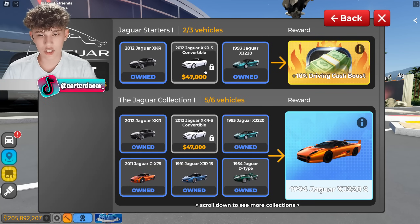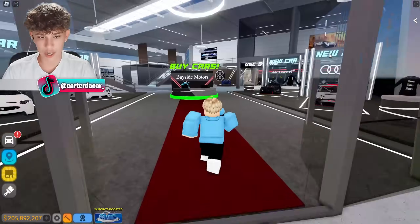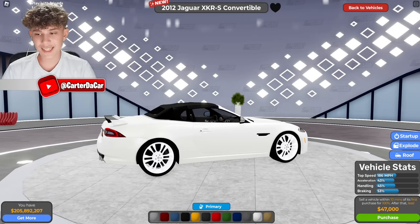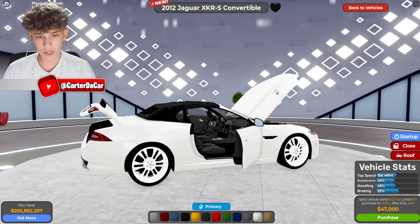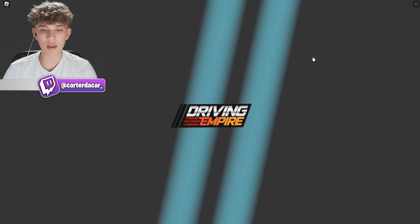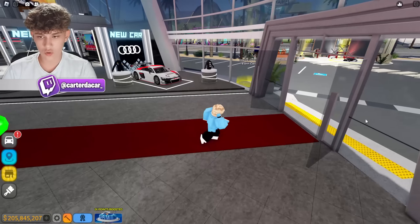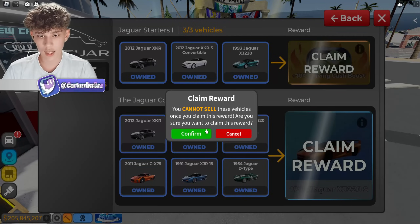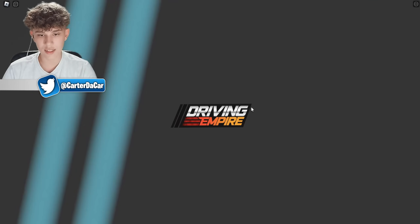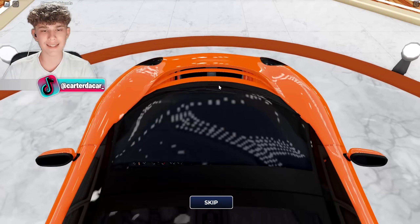Next is the Jaguar collection. We do have to go buy a new Jaguar to unlock it. Let's hop in the dealership. This is the only purchasable car in this update — a convertible roof for $47,000. No big deal. Back in the menu, we claim the 10% cash driving boost and then the Jaguar XJ220S. Another cutscene — this is just so cool. I love the cutscene feature. That's such an amazing addition.